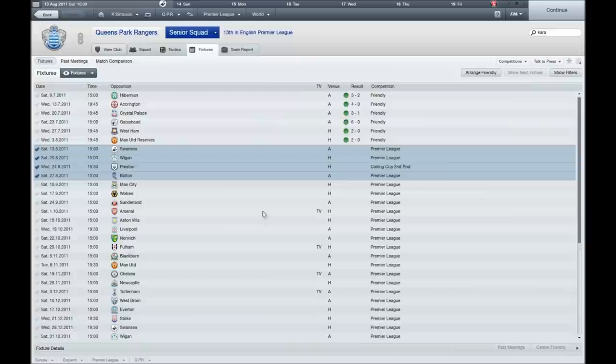The games highlighted here are what we'll be going through next episode — Swansea and Wigan in the Premier League, Preston in the Carling Cup, and Bolton in the Premier League again. If you've liked this episode, drop us a like, favourite it, and tell your friends about it. We need as much publicity as we can. Thanks, see you next time.